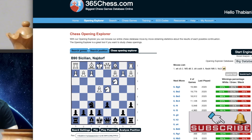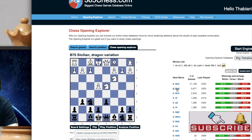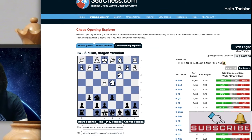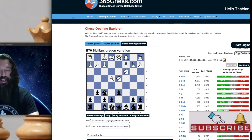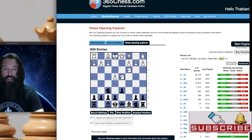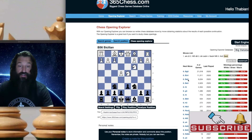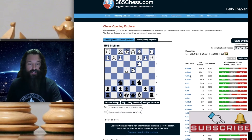If instead we play G6, it's the second most popular, and we are setting up for the Dragon Variation. The bishop would come to G7 next. The last variation is the Classical — if the knight comes to C6, it's called the Classical Variation of the Sicilian.